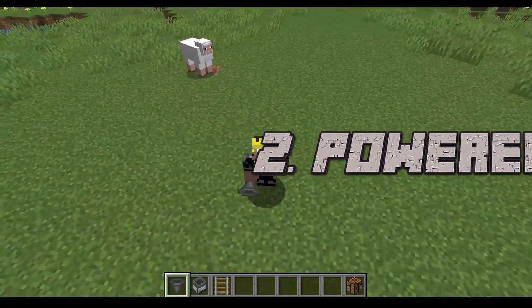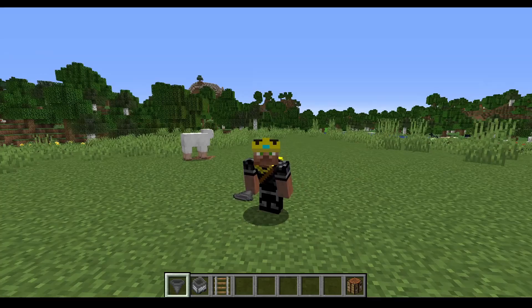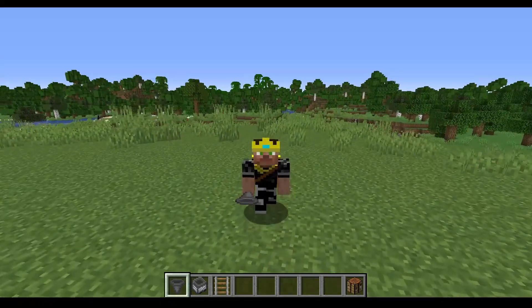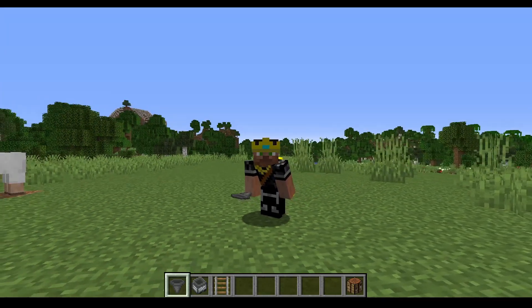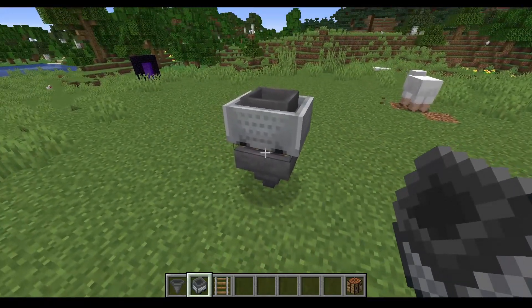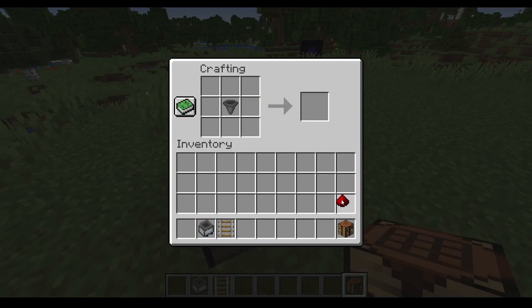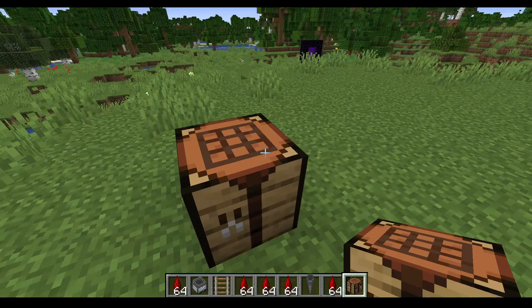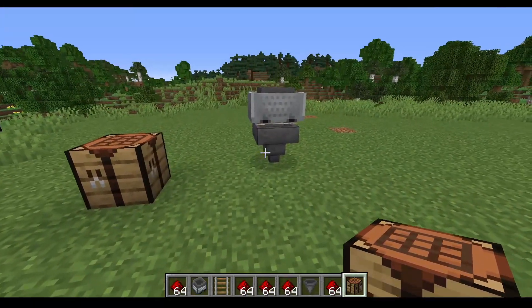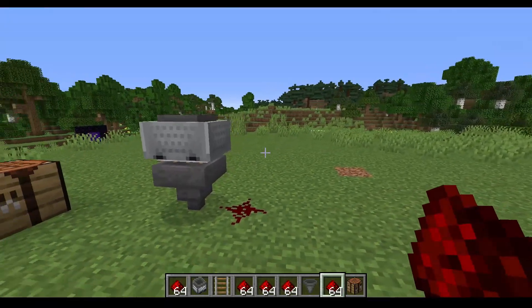Number two is the powered hopper. I've always thought Minecraft needs a faster version of the hopper, which currently transfers at 2.5 items per second. Many farms outproduce that rate. What if you could take your existing hopper, surround it with redstone, and get a powered hopper that transfers at two or three times the speed? It would also add complexity to redstone builds since you'd need to power the hopper without locking other hoppers.